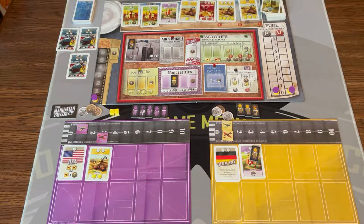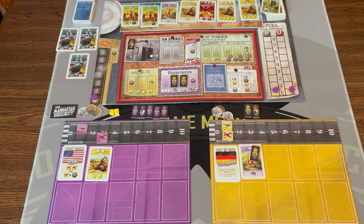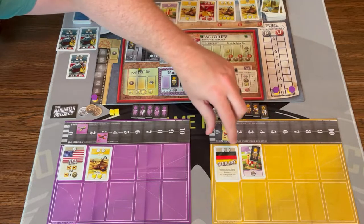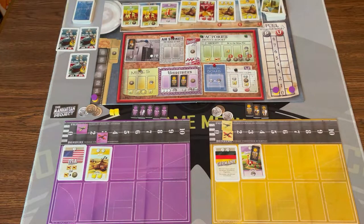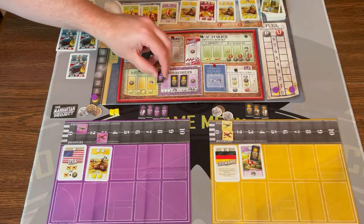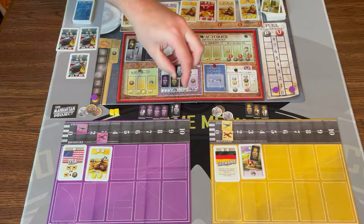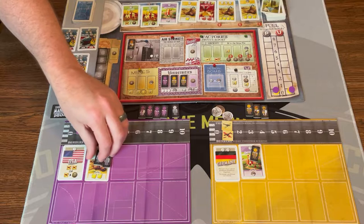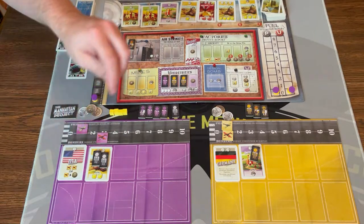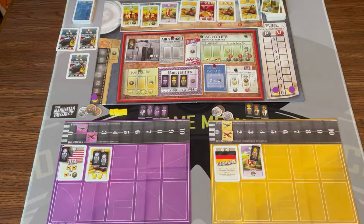Yellow is going to get a scientist — they go to that space, take one of their own scientists, and retrieve one of their placed permanent scientist or engineer. Back to purple — I'm going to get some neutral laborers to use in my workforce, getting three neutral laborers. The laborers are neutral because you only have four of your own. Then I'm going to send two of them to the mine to get two more yellow cake, and send one to my nation ability — I'll spend a bomber and take three coins.